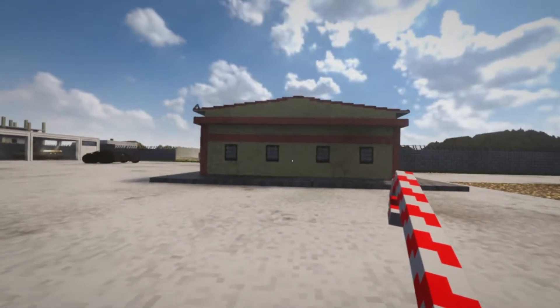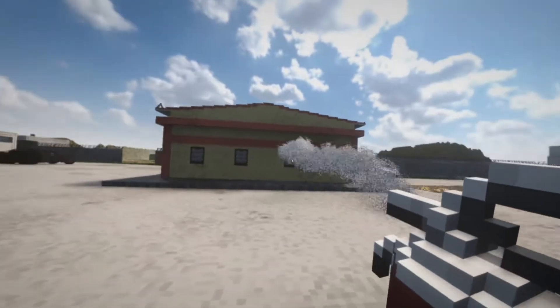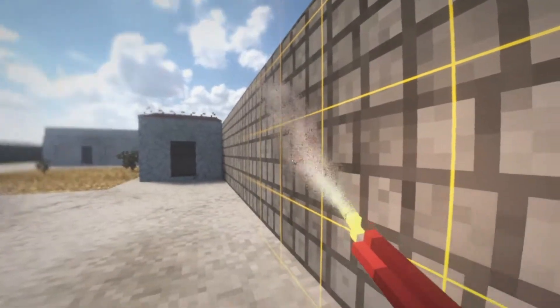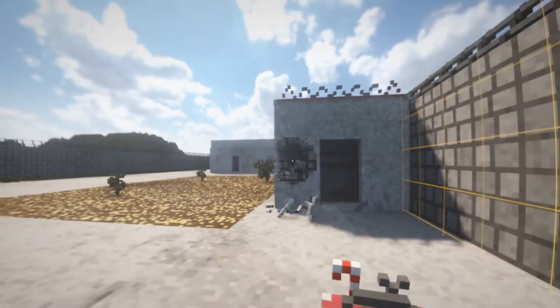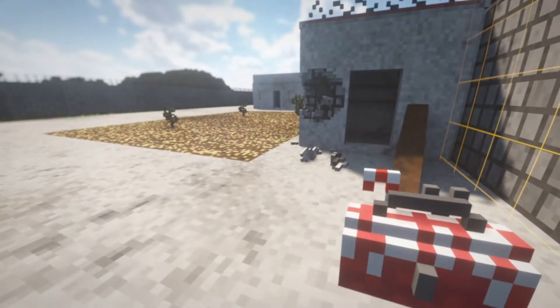Christmas has come early. As you can clearly see, I have a freaking candy cane crowbar — pretty awesome. We got some weird fire extinguisher, got ourselves some type of Christmas-themed light, a Christmas-themed shotgun, and of course we got ourselves a little Christmas-themed plank.